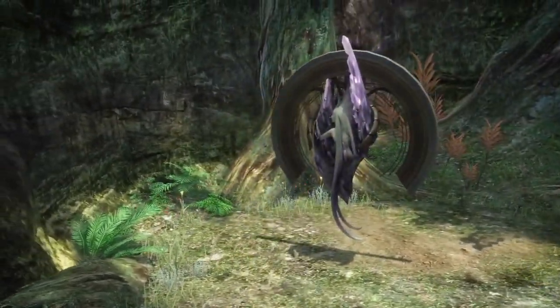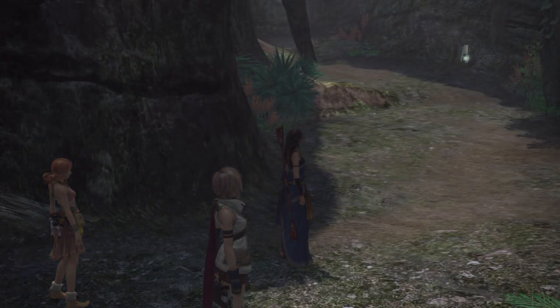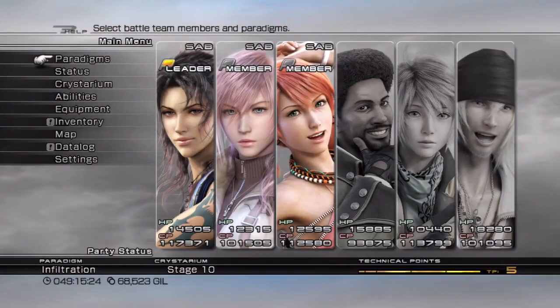The only time you can get another mission from this node on the path is if you've completed all six of the final missions in the Fault Warrants, which obviously I haven't done that yet. Now what I want to do is, for this mission only, use a very specific setup so I can take out the Naochu without using instant death. I'm gonna take a moment to rearrange myself and be right back.